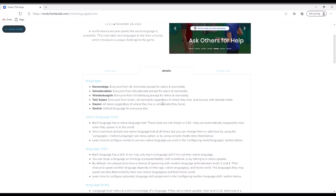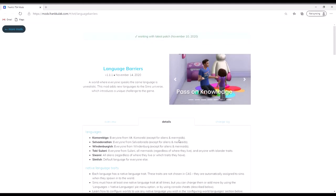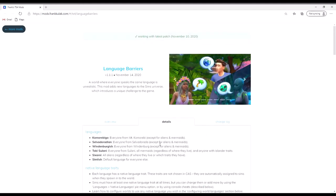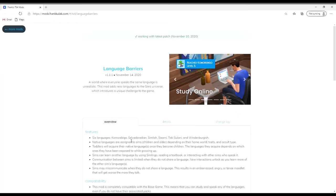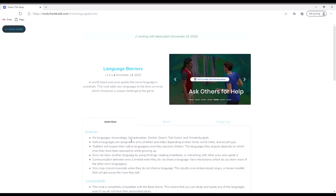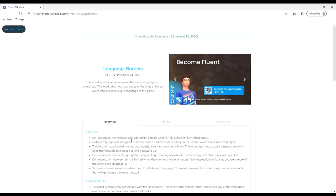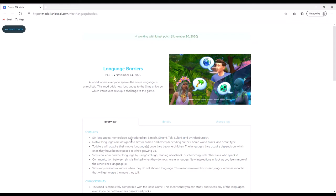You can learn the language skills — the mod page goes into more detail if you want to check that yourself. This mod is by Frank Kulak, and I really think it's very good. Even though it's something simple, I love mods that are simple to understand and use but actually bring a lot to the gameplay. This is working with the latest patch as of the 16th of November.